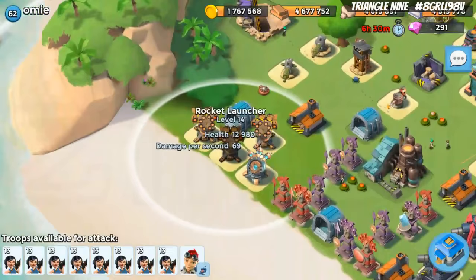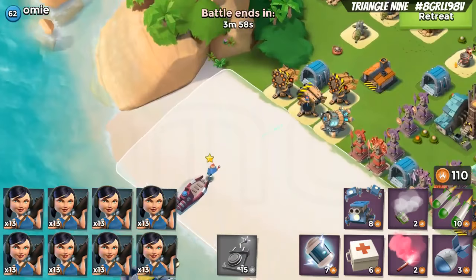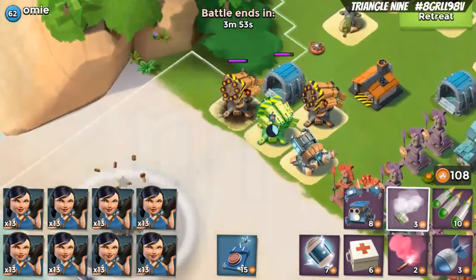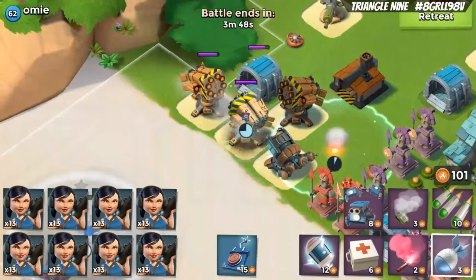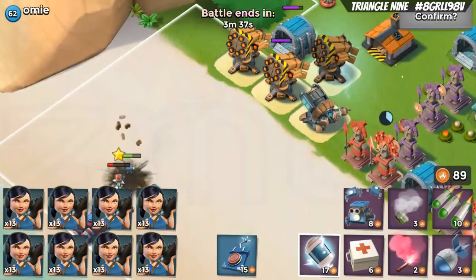One thing worth showing: rocket launchers have blind spots. Looking at the OMI base, this rocket launcher cannot see the other rocket launchers or the shock launcher. But if you drop Miss Everspark and push the remote button, that rocket launcher — once it's under her control — can attack the buildings that were previously in its blind spot. So as soon as the remote hits, the blind spot goes away. Pretty handy, something worth keeping in mind.